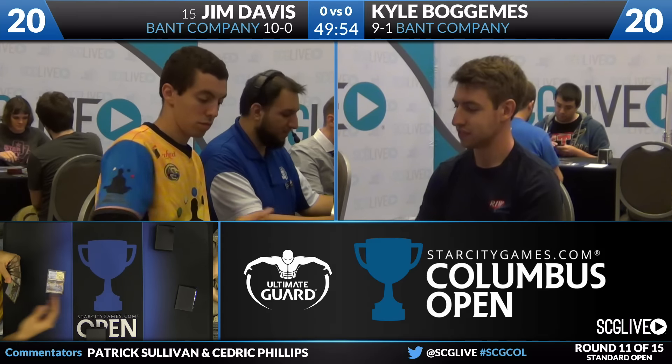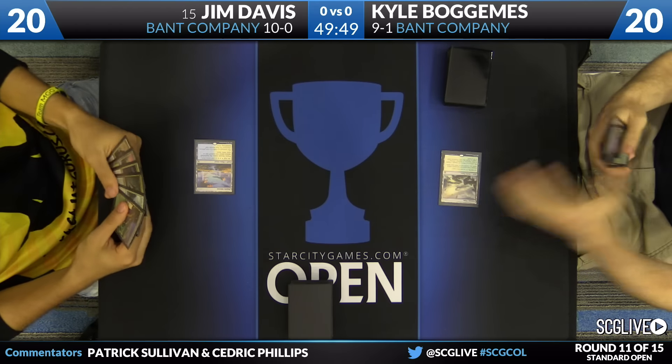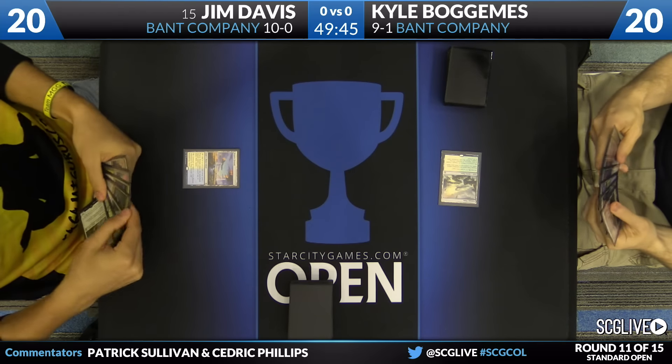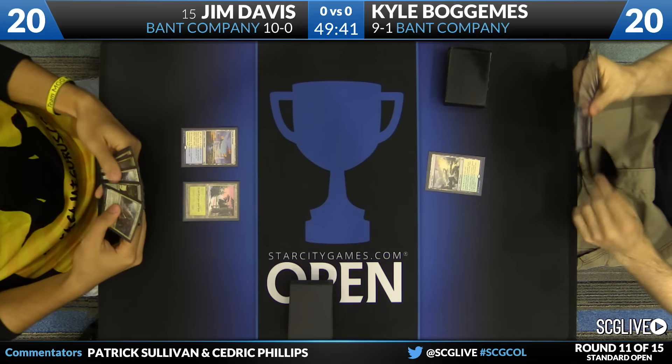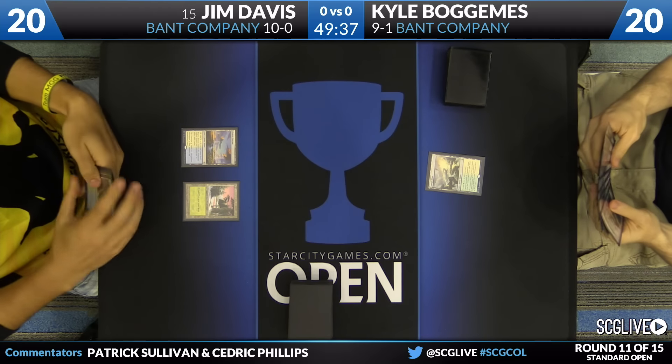There are a couple of differences here in the list. There are a full playset of Lamphole Pacifists in Jim Davis' list versus two in Kyle's list. There are a couple copies of Thalia in the main deck of Jim's deck versus two main deck copies of Nissa and two main deck copies of Tireless Tracker. So a lot of the same elements, but a couple of those flex slots are a bit different between the two decks.